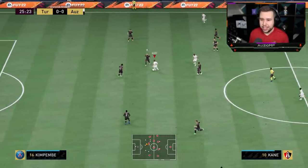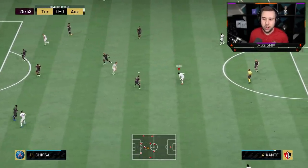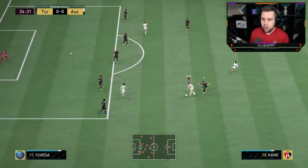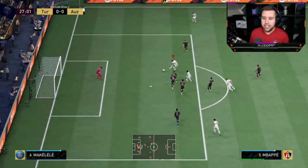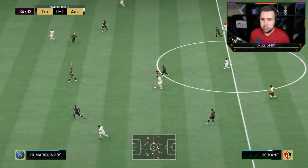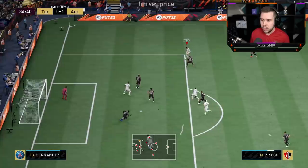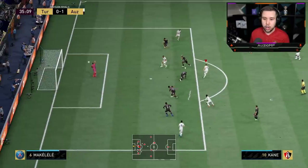Good touch, Mbappe. Just pass that down to Harry Kane — nice little touch as well. Good use of strength, which is something I do like about him. The fact that if I'm under pressure, I can hold L trigger and it allows me to go ahead and make my decision. Can we get a finish? Yeah, we can. I kind of want to give this ball all the way over to Ziyech — and look how perfect of a pass that actually is.